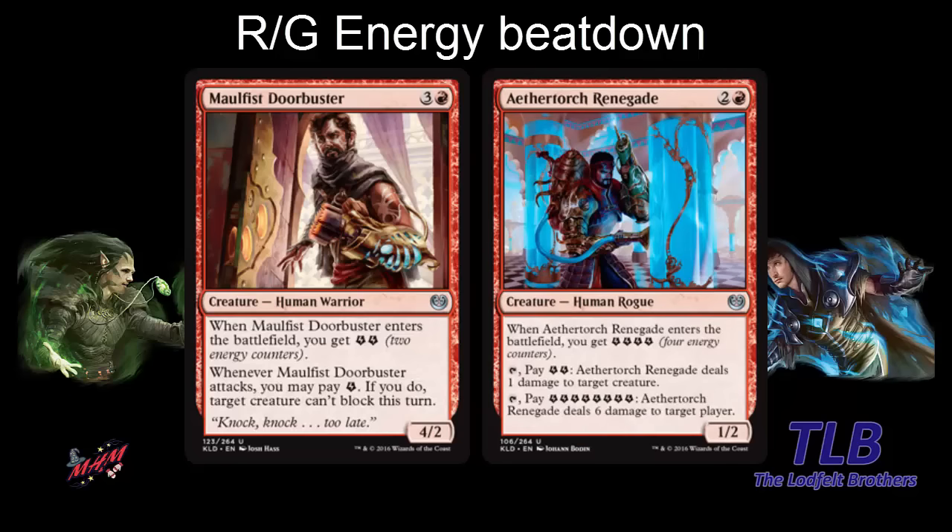Another red card — Aetherworks Renegade. Three mana, a 1-2. Not super aggressive, but when it enters the battlefield you gain four energy. You can tap it and pay two energy to ping something. Or you can tap it, pay eight energy, and deal six damage to target opponent. Early it can be a pinger that removes blockers or deals that extra damage to kill a blocker. Late game if you just have energy or save energy for it, it can be the finisher. If you're very aggressive turns two through five, you just finish the game with this card.